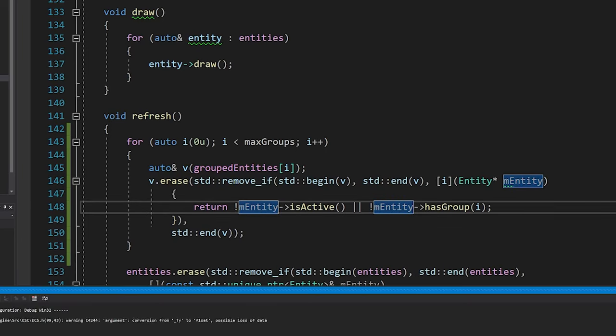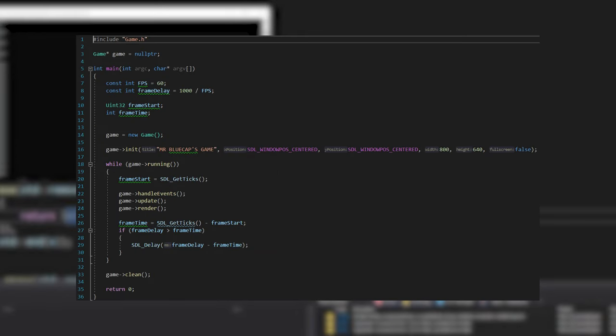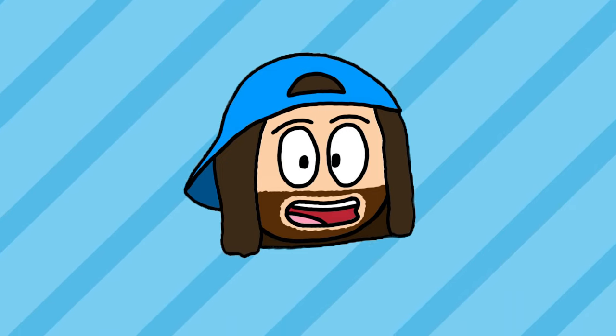While the original engine I made from the tutorial was really good, I wasn't going to need all of it. Some aspects transferred really well, like the window generation and management and the texture loader to save some memory. Everything else I stripped out. With that out of the way, it was time for my own code.